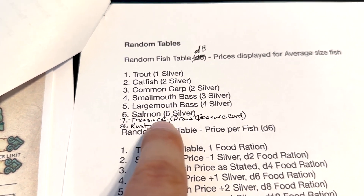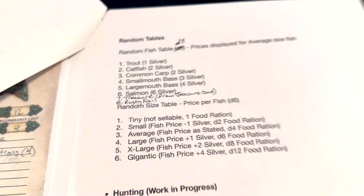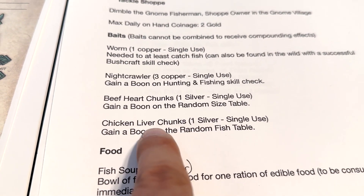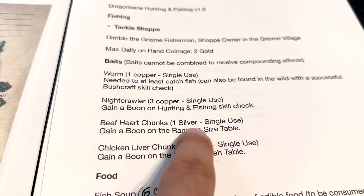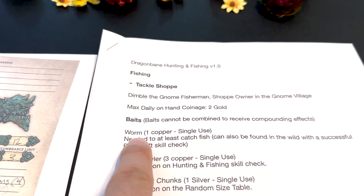Seven is treasure — so we'll pull from the treasure cards that come with the book. And eight is the automatic rusty nail, so you automatically lose. That's a big deal if you threw in a chicken liver chunk and lost one silver for it, or a beef heart chunk.